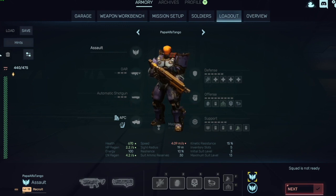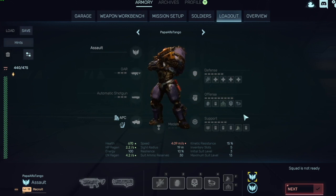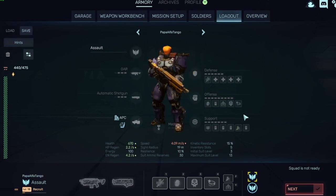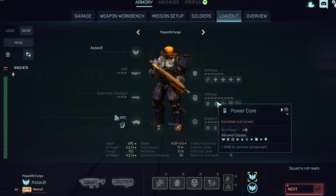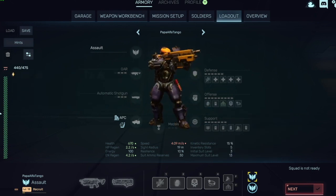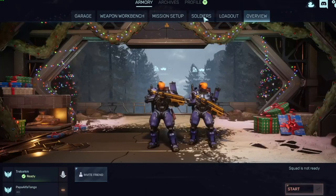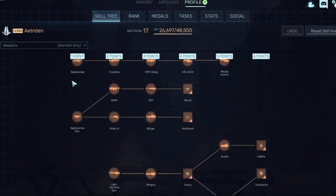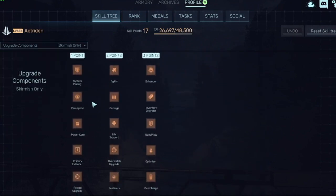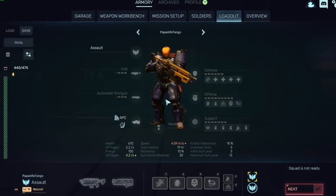For Offense slots — Grenades, a Power Core, Adaptive Systems, Critical Strike, and Buckshot — Overwatch could replace a Power Core, but Overwatch isn't available in the skill tree at this point so the current setup is fine. Everything looks good.